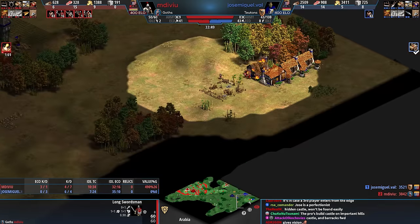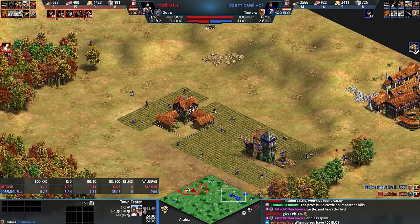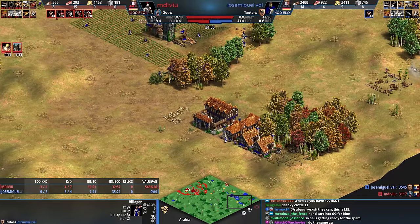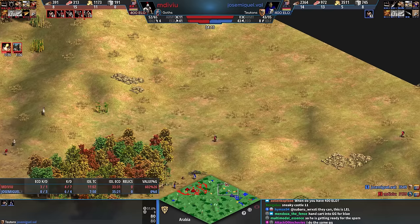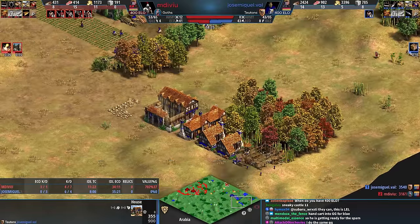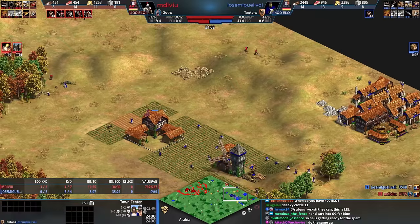Jose has enough for a castle, and I want to see Teutonic Knights so badly. Jose has just been soaking up this damage like a sponge. Finally completed a barracks and will now make a stable. Red is just destroying houses, and Blue's going for Supplies, baby! The infantry battle will soon begin.